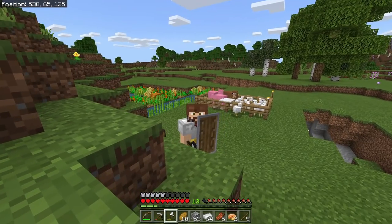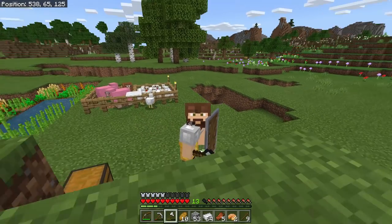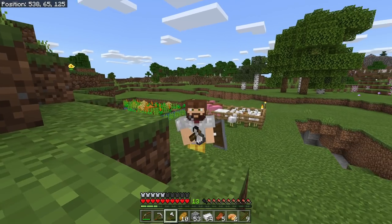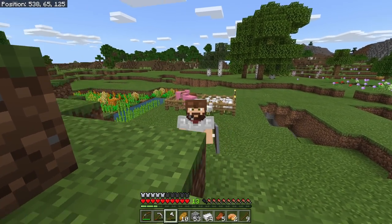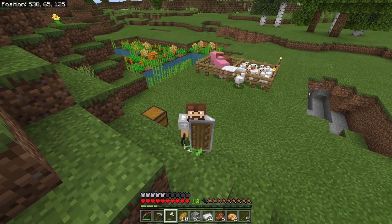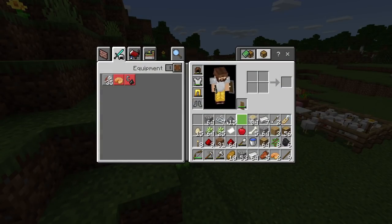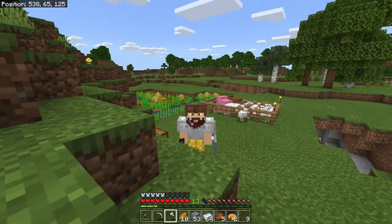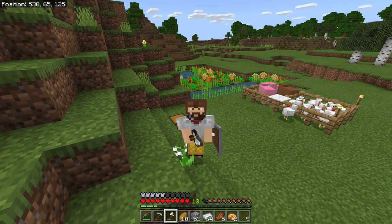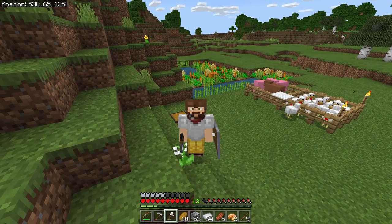That's it for this episode — a fun and productive one! Make sure you catch up with Blue Jay at the beginning of the next episode to see him deliver the four iron. The multipliers and prizes will get bigger as the series goes on. Prowl has a full inventory to sort out and big plans for the next episode. Thanks for watching!